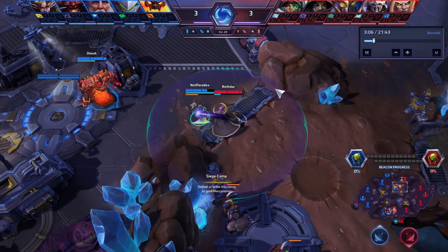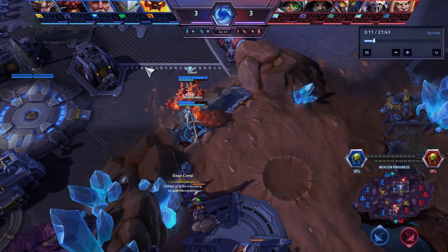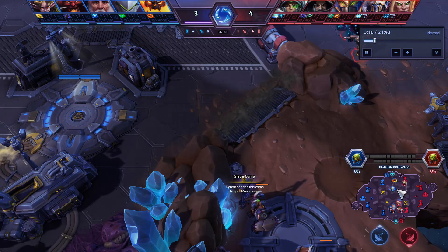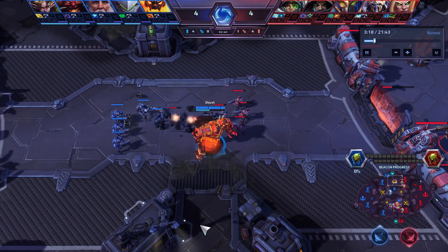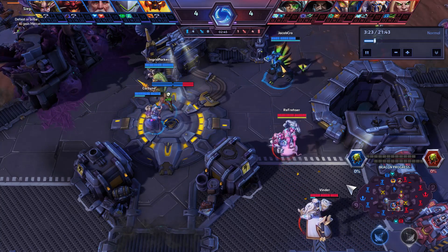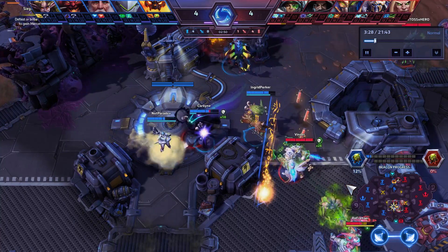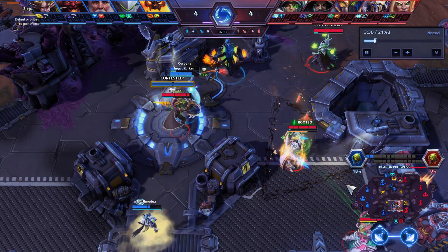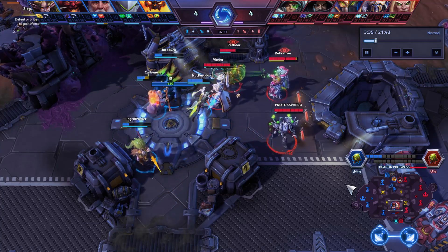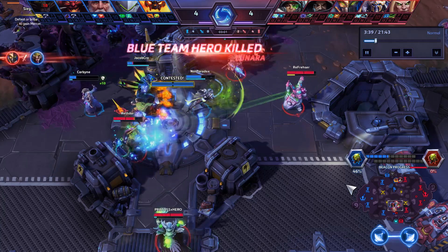I'm just trying to get Maiev out of the lane, and I'm already going to back so I'm trying to use my health. When you get in a stalemate like this and your solo laners can't help, or you can't have someone roam and help the solo laners, that's when you want to utilize the camps. Situations like this are really where you want to utilize camps as much as possible — you're not getting too much progress in actual fights, so you need to find another way to get progress.